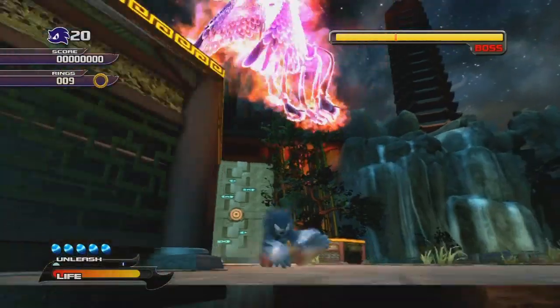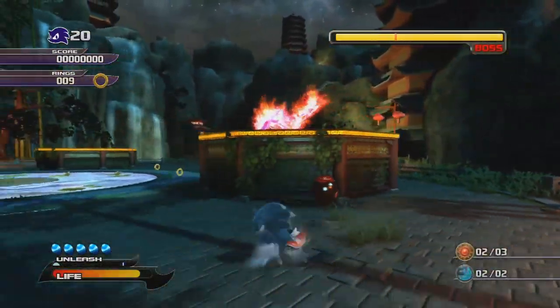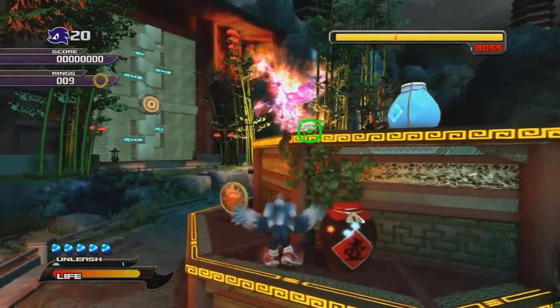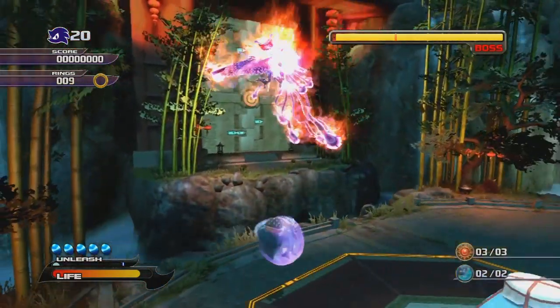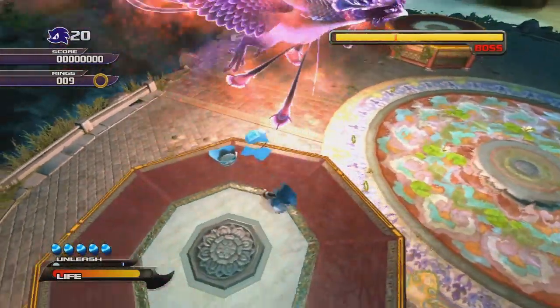Where did Sonic learn to fight, you may ask? Well, he was in Sonic the Fighters, remember? They had a tournament to see who would go up to the Death Egg 2 and take out Eggman. They had their own fighting tournament, so you must have figured all of Sonic and his friends learned how to fight then.